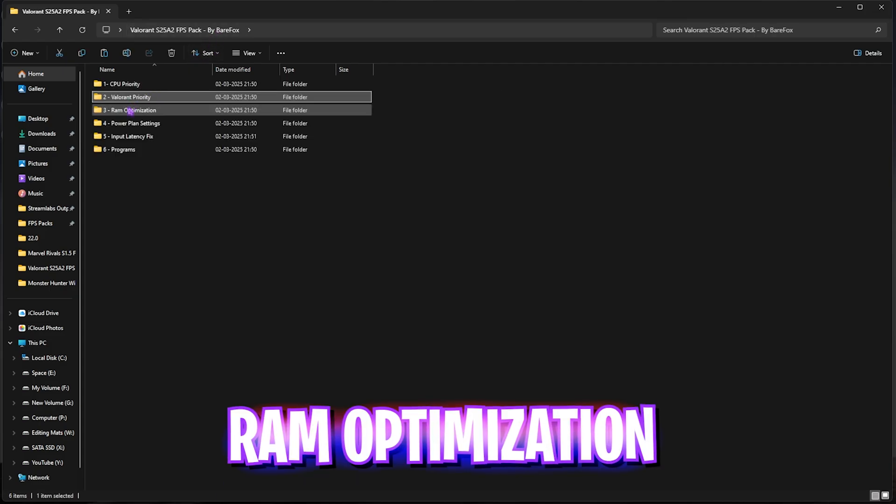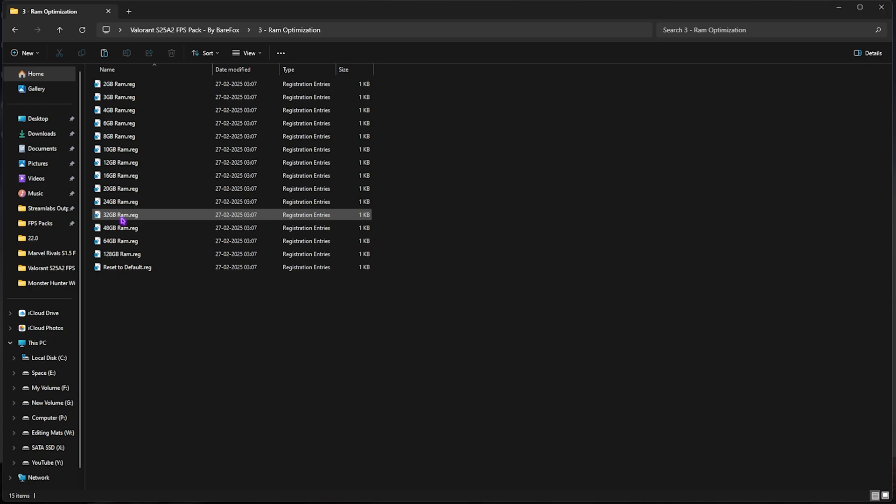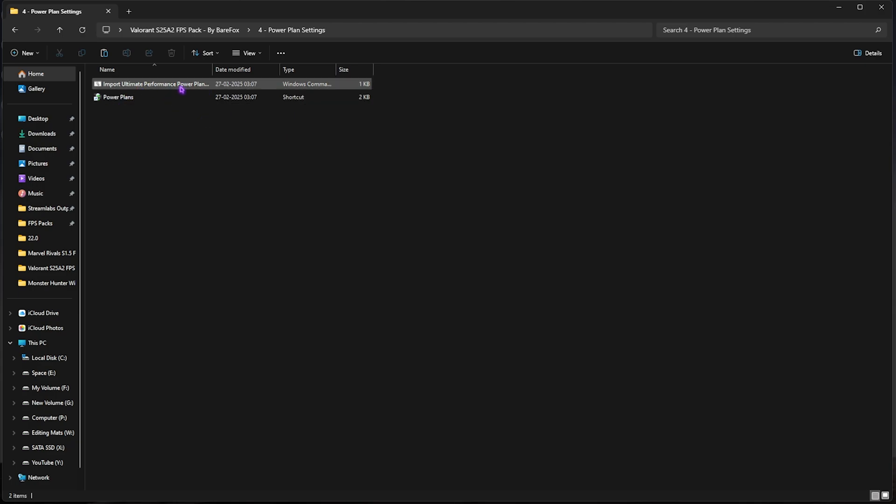The third folder is RAM Optimization, which does the same thing but for your memory. I have 32 GB RAM so I double-click and apply the matching registry preset — it may be different for you, as there are presets for various RAM sizes. If you're not getting the expected performance, head to 'Reset to Default' and double-click to run it, which will restore everything back.